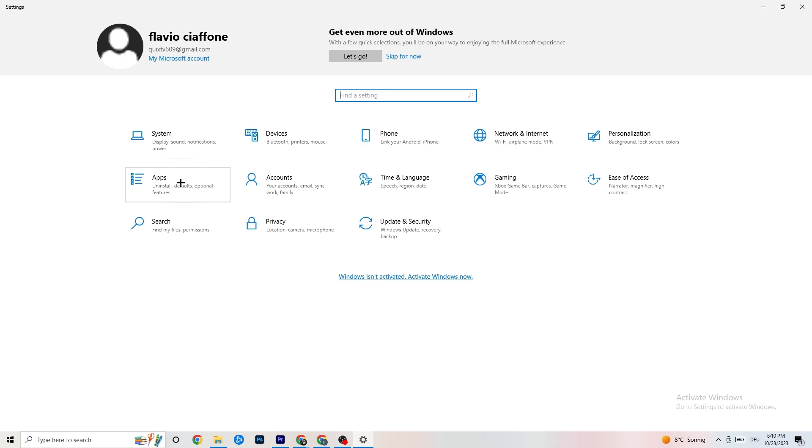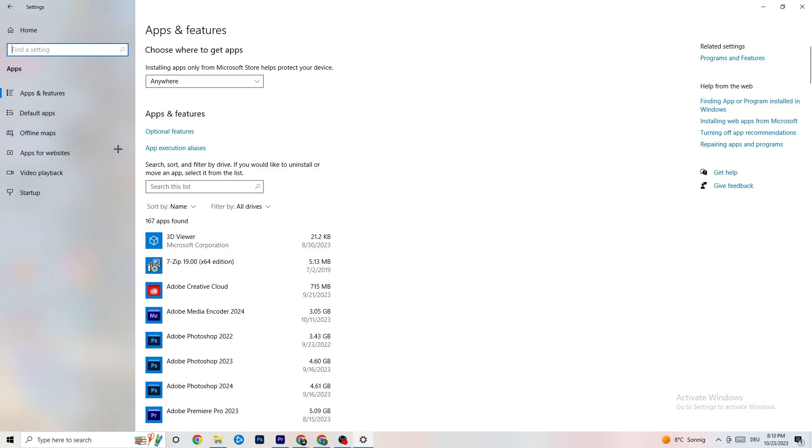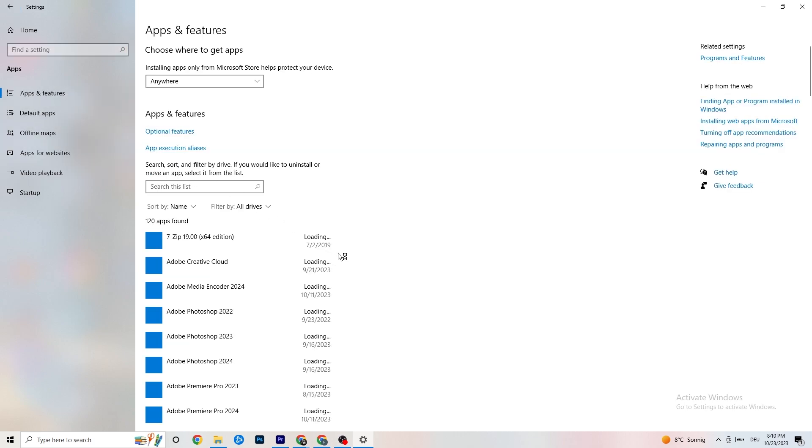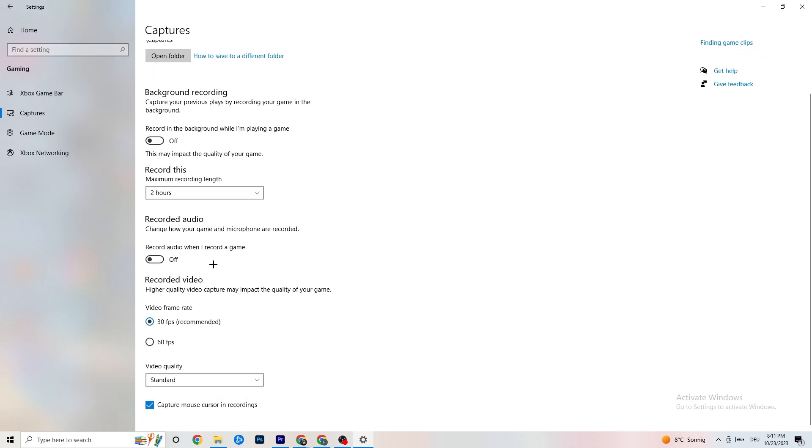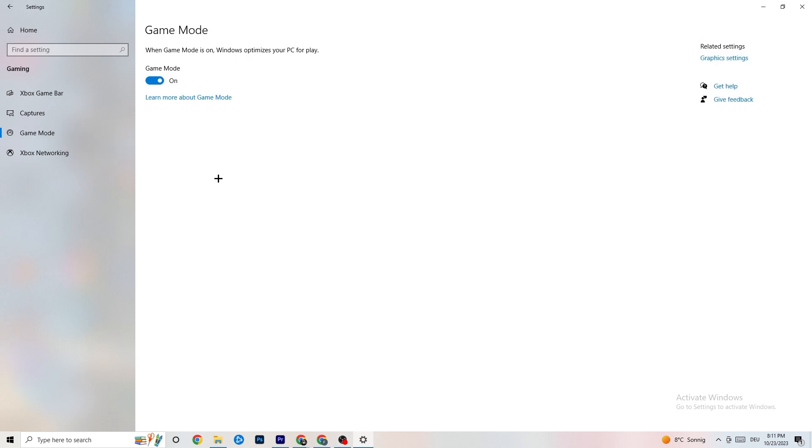Go back to Settings and click on Gaming. Under Xbox Game Bar, turn it off — you don't need it and it will just drain performance. Under Captures, turn that off too, because something running in the background can cause crashes or FPS issues. For Game Mode, try it both on and off to see which works better for you.